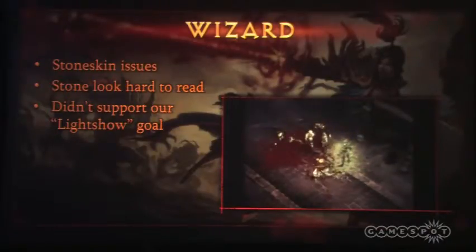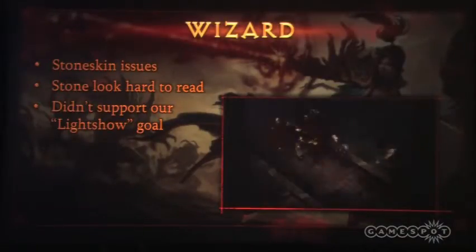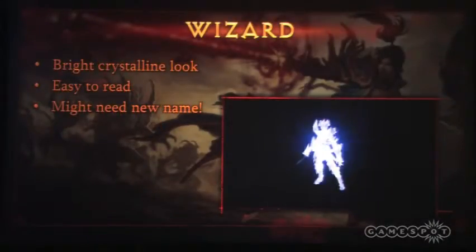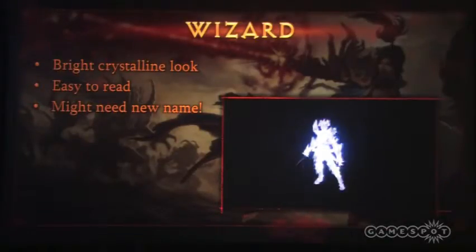The other big problem with it was it didn't really underscore our goal of making the wizard a light show. So here we have the new Stone Skin look. We aimed for a bright crystalline kind of feel — something that would glow and light up and something that you just couldn't possibly miss. It's got a much easier read, and now that we've seen it like this and we like it, we're thinking it's probably going to need a new name.